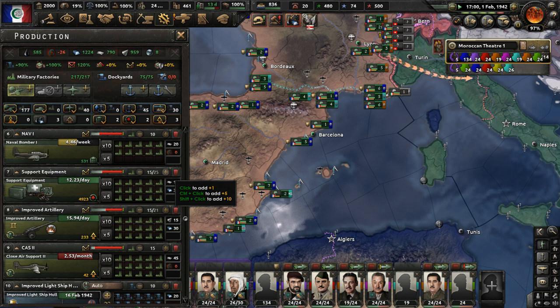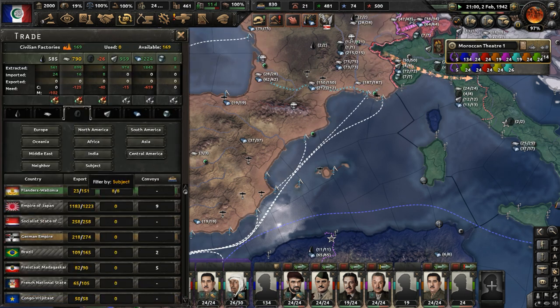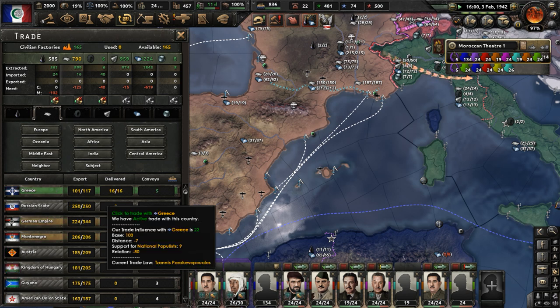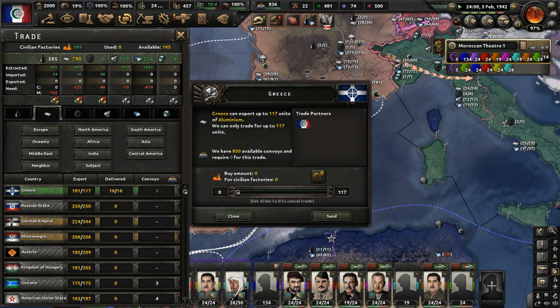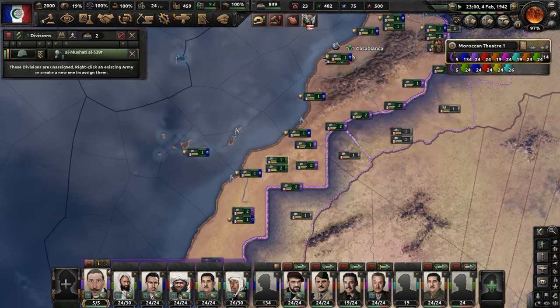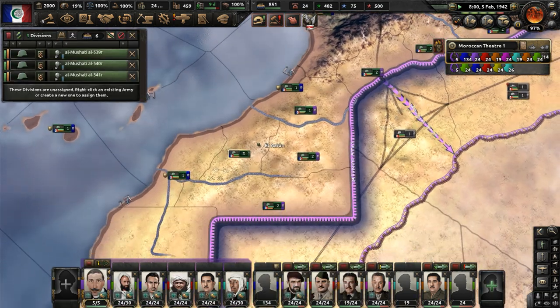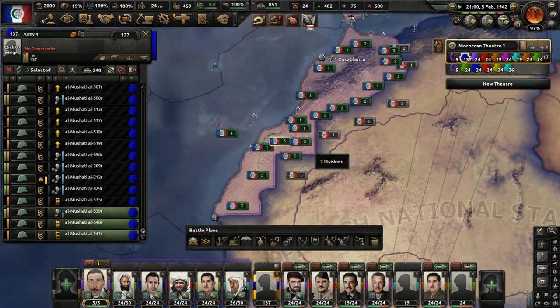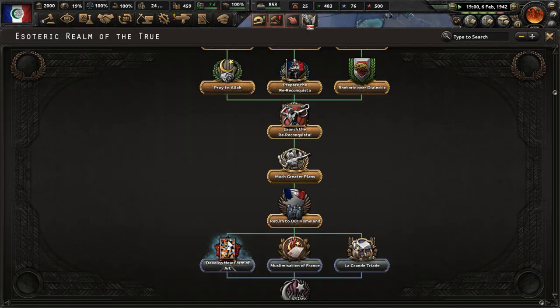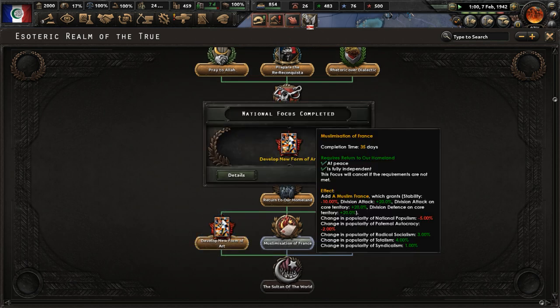Build more, get more support equipment gathered up and manufactured, put more factories on that when possible. Start trading with the German Empire for some supplies. Get rid of the trade deal with Greece because we no longer need it. Import some aluminum — we control a lot of places that have aluminum. There are some more garrison troops. 'Develop New Form of Art' is nearly done.